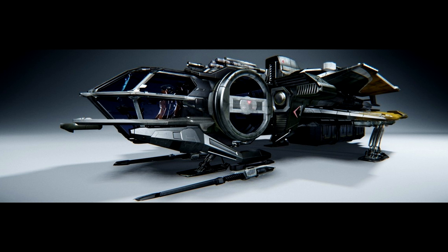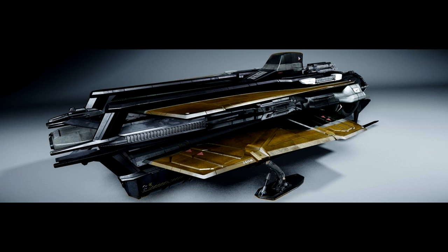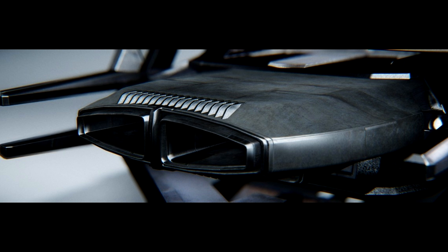Weapons and power plant are my two top priorities. One thing to consider even before those is a jump engine — that applies to the Mustang Alpha as well, since neither come with one stock. Without a jump drive, you'll have to make your money in the starting system until you can upgrade. If you're playing with people in other locations or want to open up more options solo, the jump drive would be your first buy. With those upgrades, the Aurora can travel further, pack more punch, and get a bump to shields from the improved power plant.